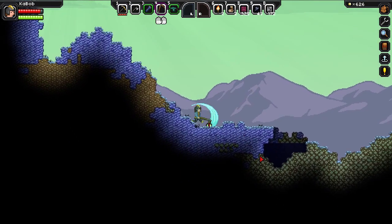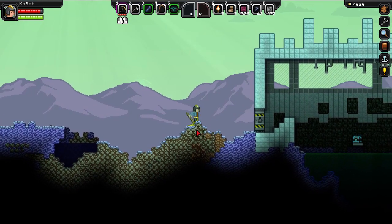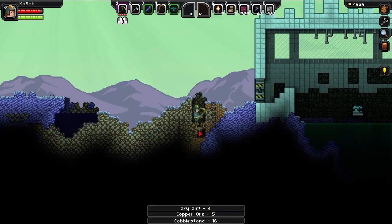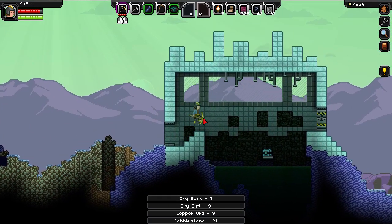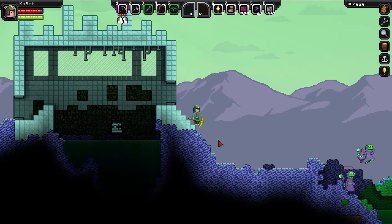I guess we still haven't caught up to where we were last time — so this planet is a lot bigger than I originally thought. I guess this is where we were before. But why didn't I mine that silver? The door's closed though — did I close the door behind myself, or is this actually a new one? It's a new one, and it gave us copper — the thing we needed the most. Awesome.